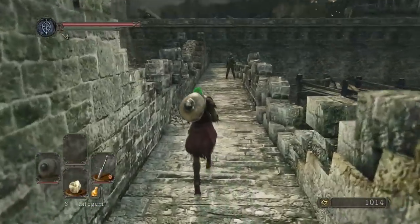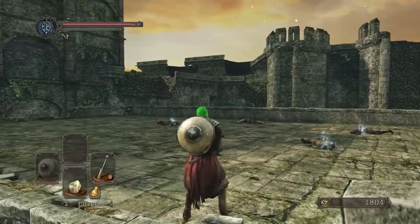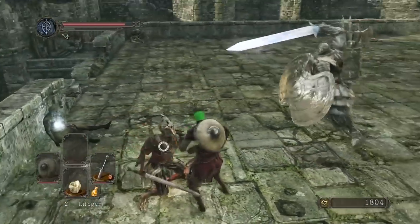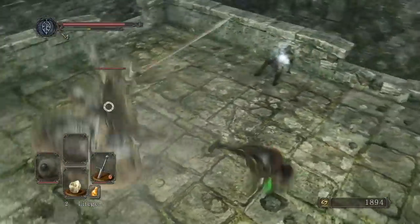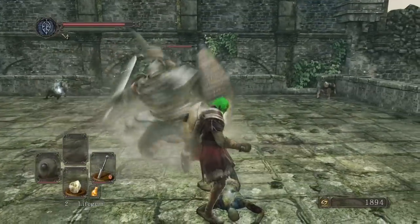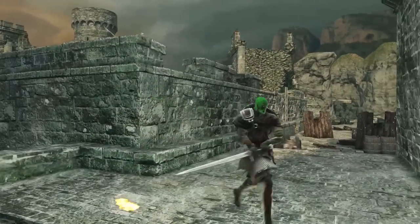You have to navigate your way around a ton of different setups, including this outdoor area with a lot of jumping that will take you to Cale the Cartographer. Further up, you can climb a ladder and fight the Pursuer in a non-boss format — kill him there and he doesn't appear as a boss. I love this little addition, as skilled players can take him out there and then. There's a shortcut I always struggle to open where you can blow a wall up, but I never did that this playthrough because I suck.